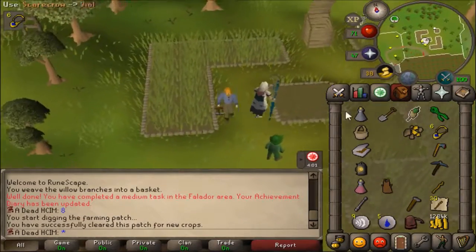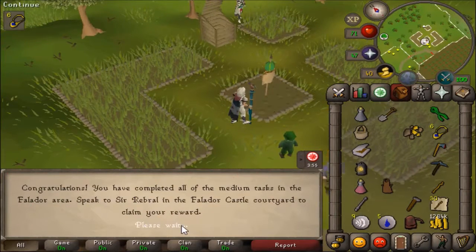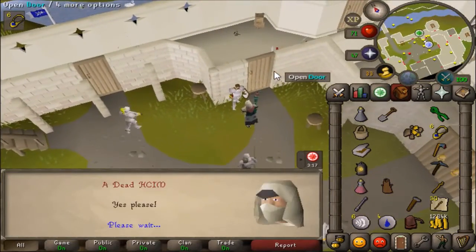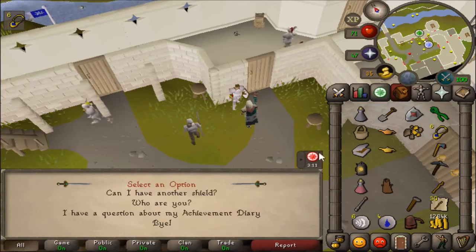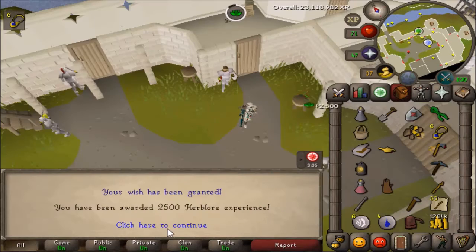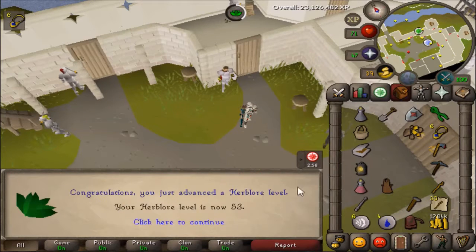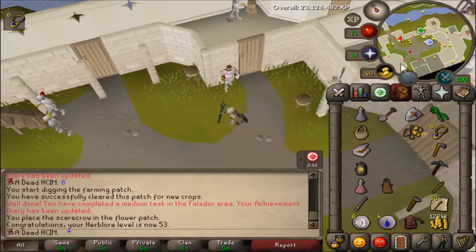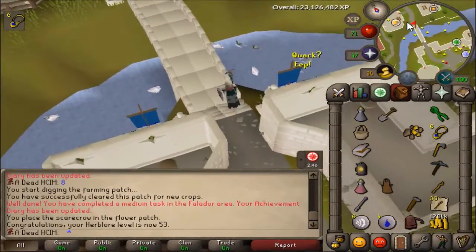The last achievement diary task I have to do is put up a scarecrow. So let's do this. And that's everything — let's go get the easy and medium rewards. I think I get both rewards now. I'll use them both on Herblore, and it should get me 53 Herblore. Nice. Also recharges prayer — not too bad. But I also get to use my farm patches and they'll give me more experience now, so that's pretty good.